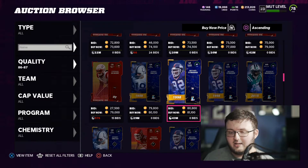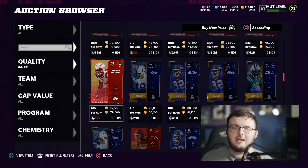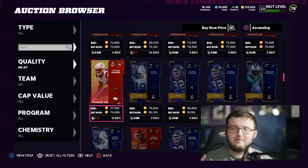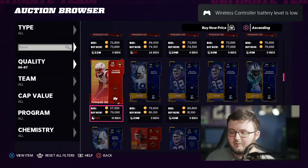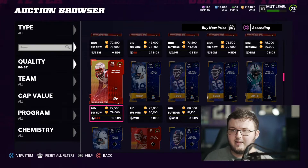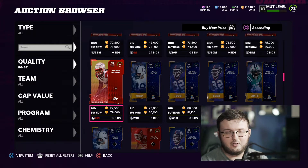Starting off with the 83 overalls, the reason why we want to get these cards at these certain target prices is because these target prices will give us the best coin-to-training ratio. That is what we're looking for when it comes to sniping for training, because that's going to give us the ability to get the most out of all coins.